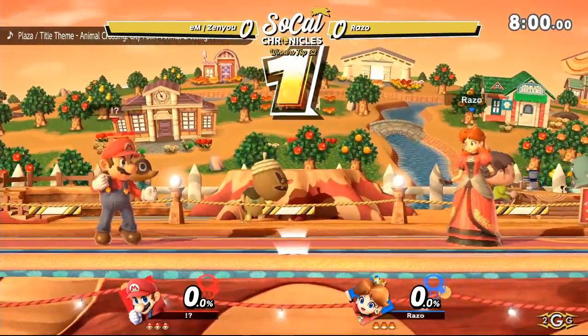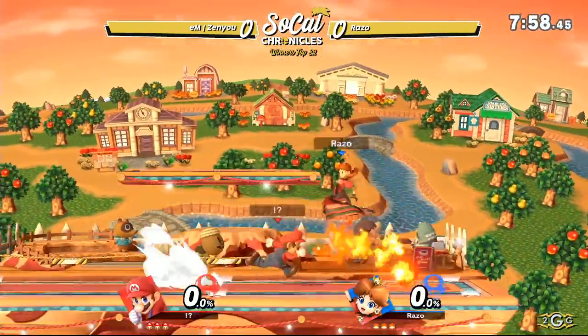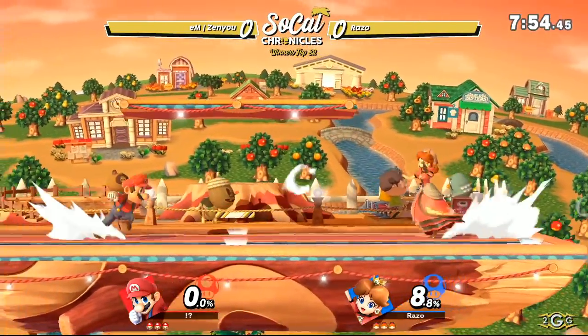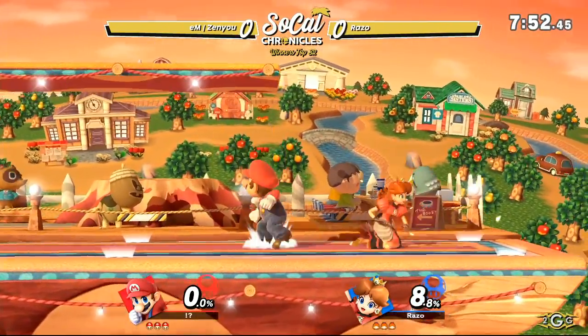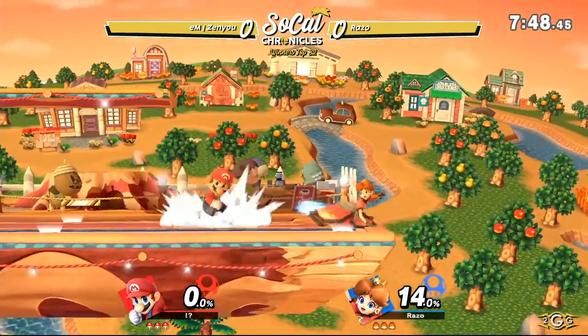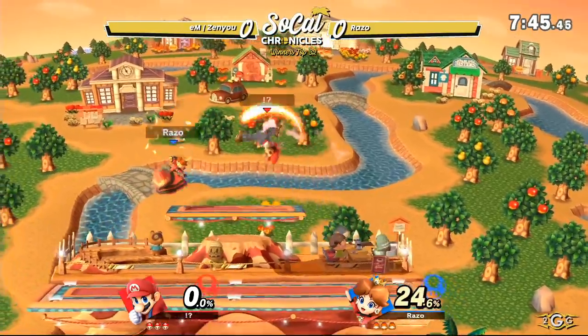Another significant difference: Daisy has way better colors than Peach overall. Like, do you see that red-black goodness on Daisy's jersey outfit right now? That is fire. I like her wind pose better because she has, like, the anime peace sign, the winky face and stuff like that. She's just a spunky character, dude.